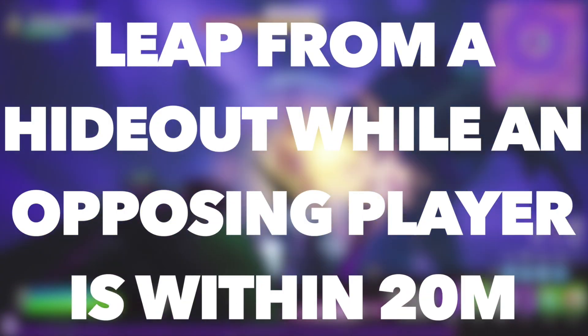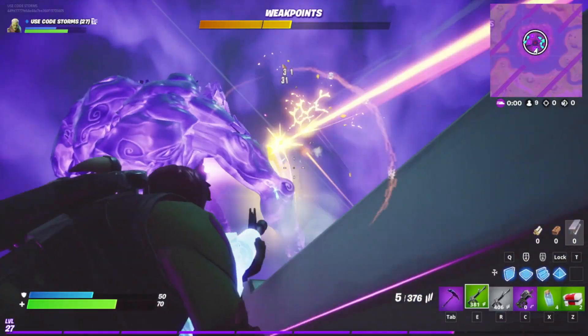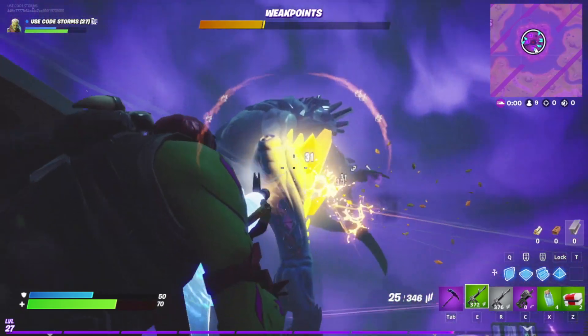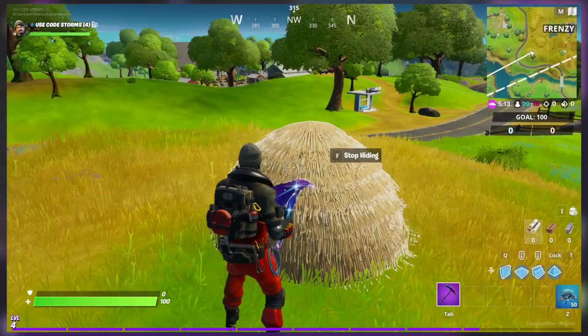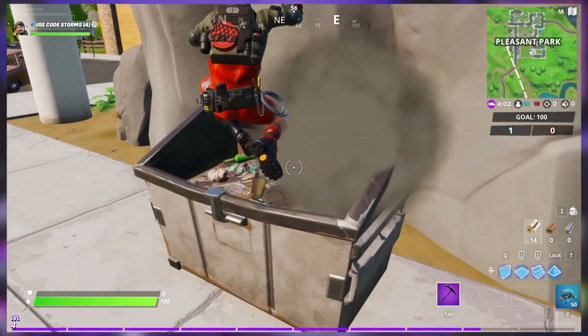The second challenge is to leap from a hideout while an opposing player is within 20 meters. This challenge is not as hard as it may sound. Hideouts are located around the Fortnite map and are essentially obstacles that you can hide in. As far as I am aware, these hideouts are either a garbage can, like what you can see on screen, or a hay bale, like this one you can see on screen. You can find these hideouts at almost any named location.